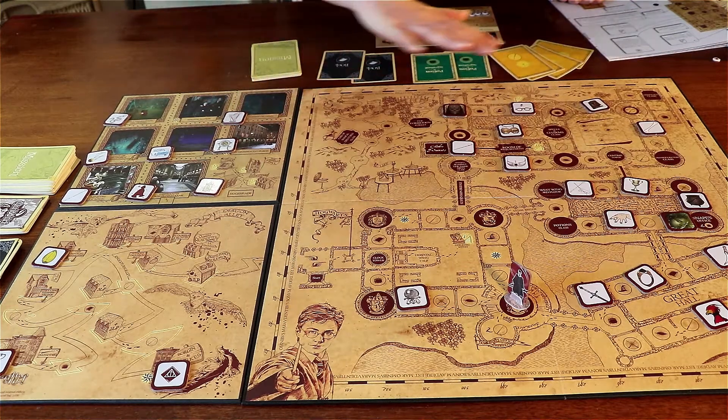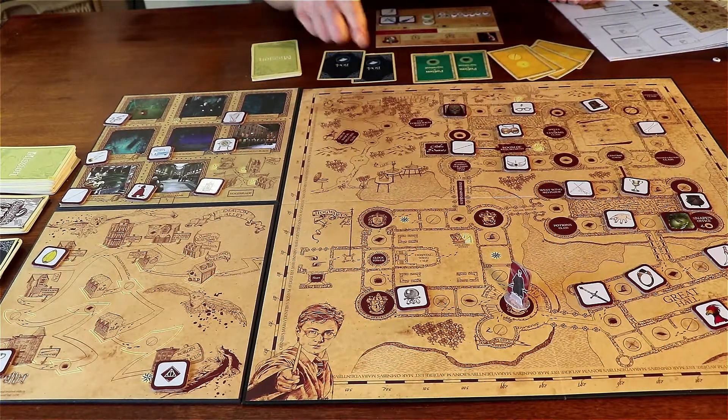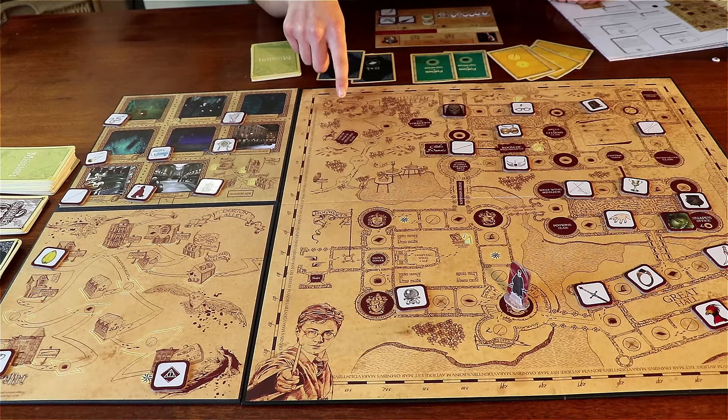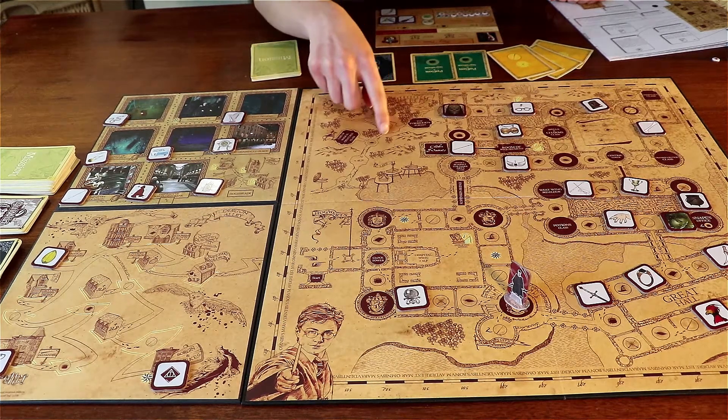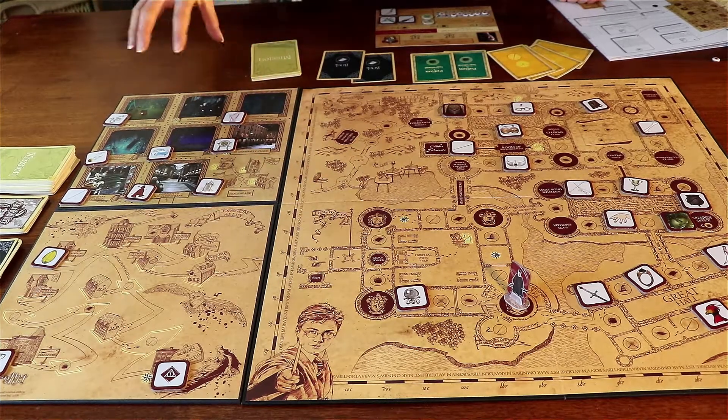Right here in the centre we also have the Chamber of Secrets and the Great Hall — all the emblematic places from the castle. Up over here is the Quidditch pitch, and next to the Quidditch pitch we have the Dragon's Arena.